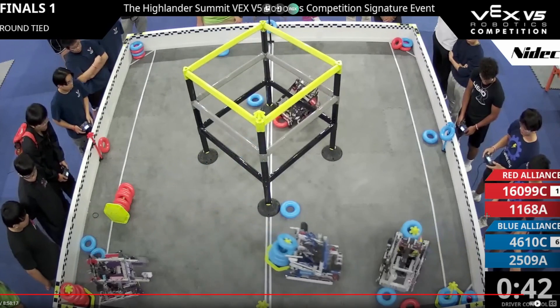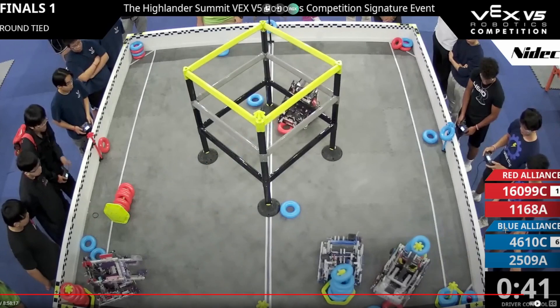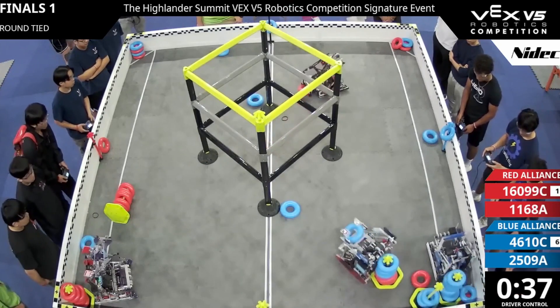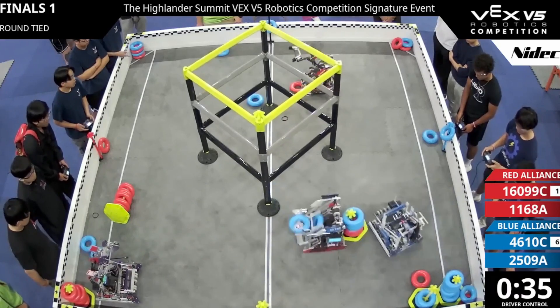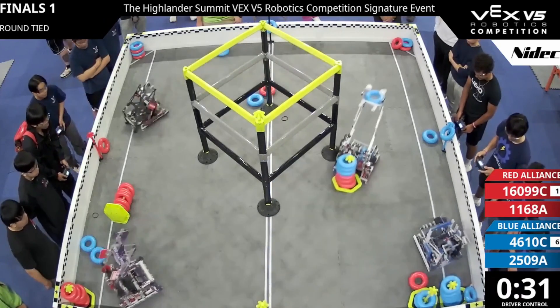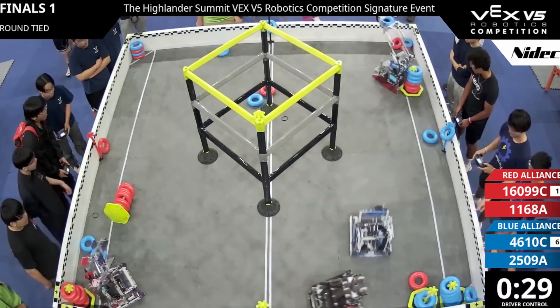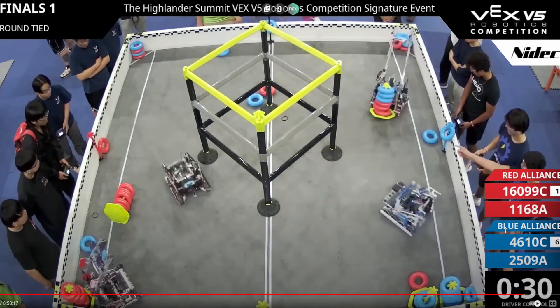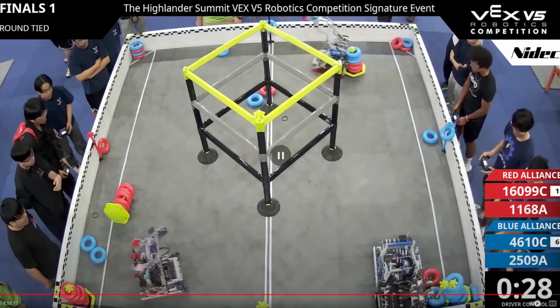If they had done this at a minute 15, they could probably win this match. But at 40 seconds left they should be going for a negative corner play instead. You want to know how much time you have left and how many points you can score in that time — that's what they tried to go for. But Blue quickly pushes them away. I think Victory should have just kept pushing; if they kept pushing, that goal would have gone out.